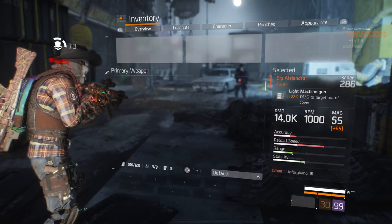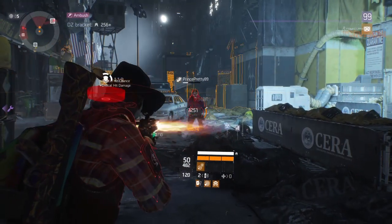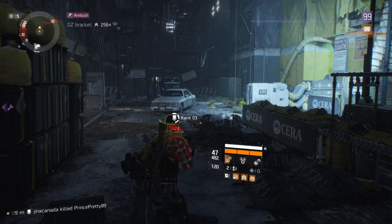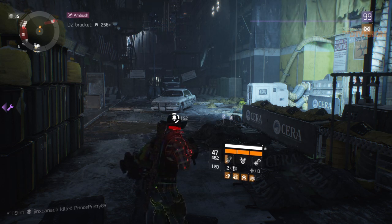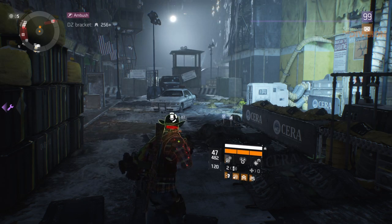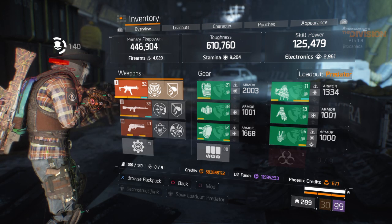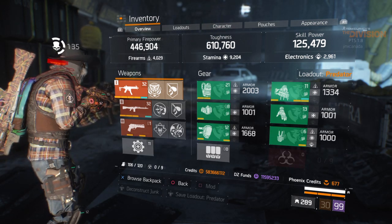Okay, now it's white. My base damage is 23.4 thousand. 160,000 bleed! That is insanely overpowered — with no firearms I'm doing 159,000 damage.